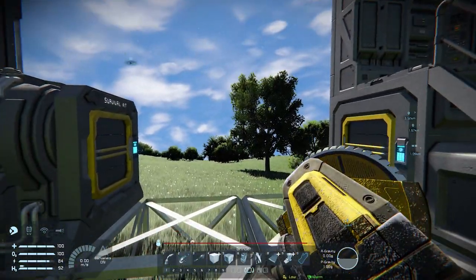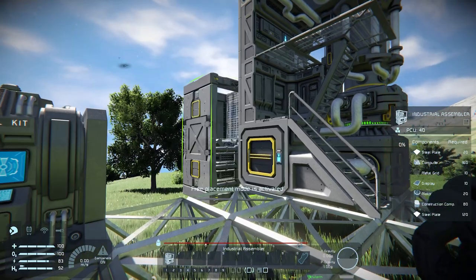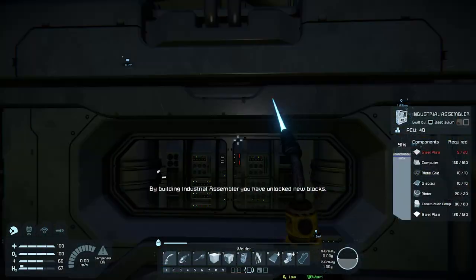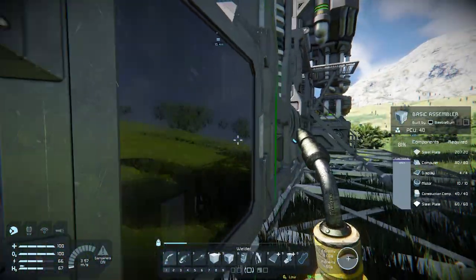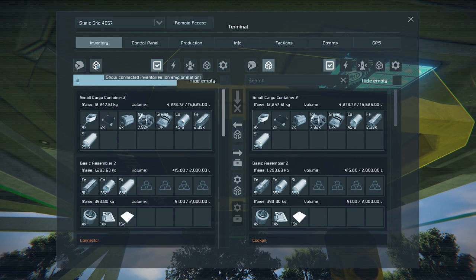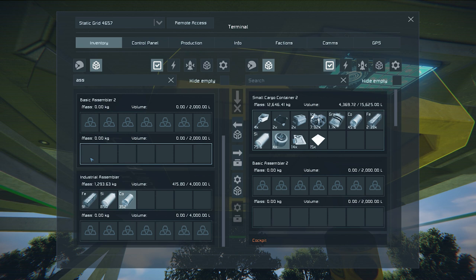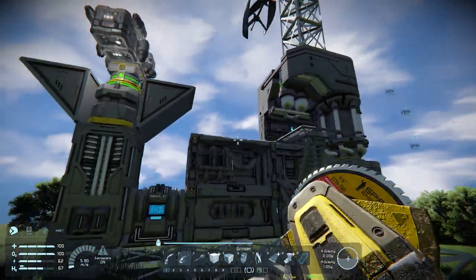Now this is done — we can build our assembler. Let's go and add the assembler, build it here, and make sure it is connected with its ports. Our assembler has been built and the connection is also there. Let's go to the assembler — now we have the basic assembler and the industrial assembler. We're going to move everything over to the industrial assembler, and the basic assembler can now be taken down. So now we have an industrial refinery and an industrial assembler.